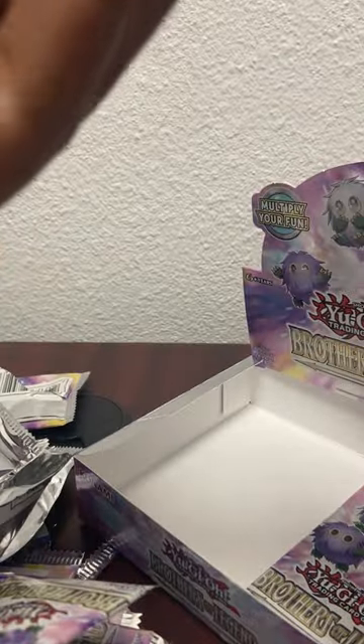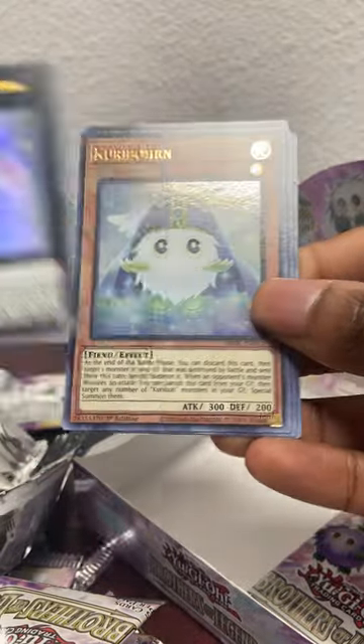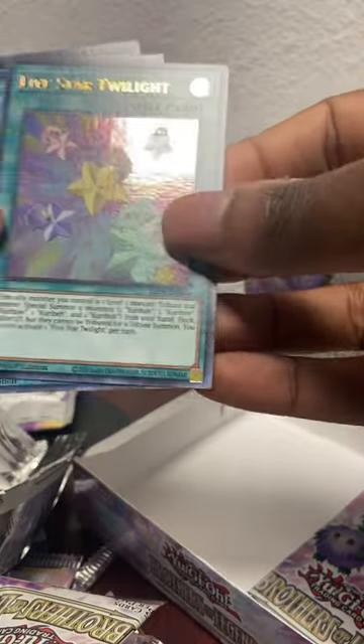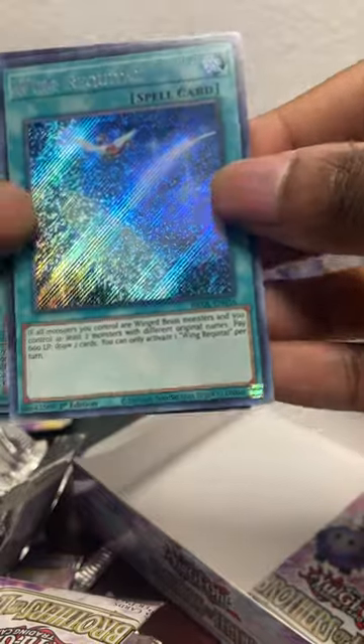All right, next to the last pack - only got one more pack after this. We got Interrupted Kaiju Slumber, Beatrice Lady of the Eternal, another Karibo monster, another Five Star Twilight, and Wing Requital - good for a Wing Beast deck.